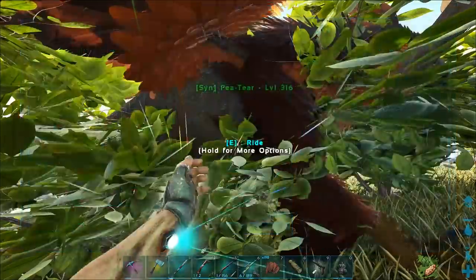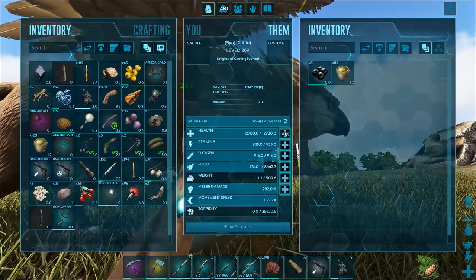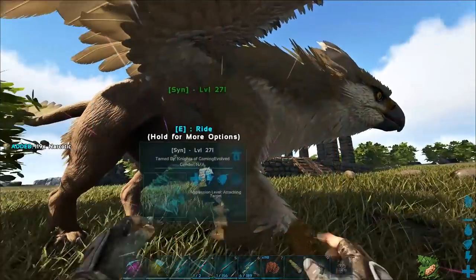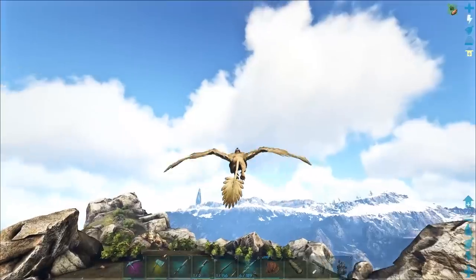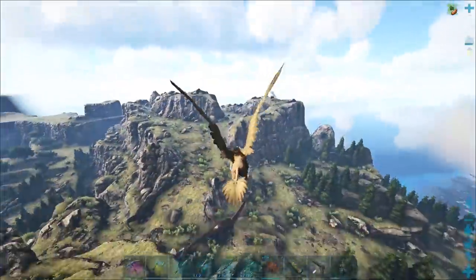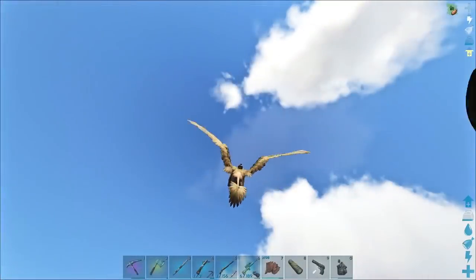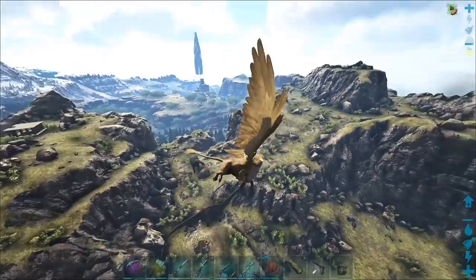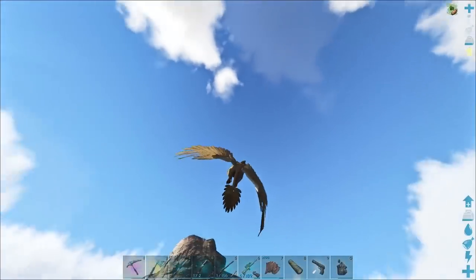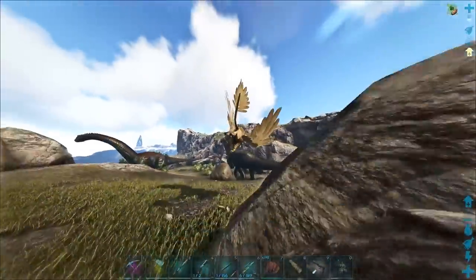He does have quite a lot of levels to go. Health goes up by quite a bit — we'll definitely get it to 15K at least. Let's get some kills and figure out what we're going to level. There are brontos here we can fight, but we don't have great stamina so I've got to keep that in mind. It's best to aim for their back to sometimes get two hits in on brontos.